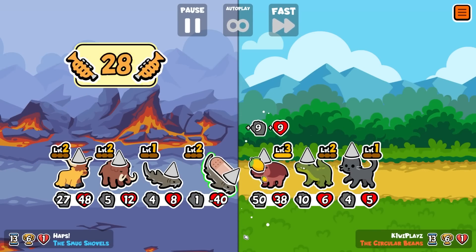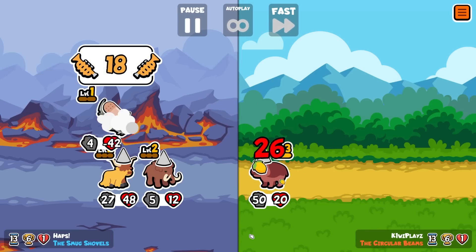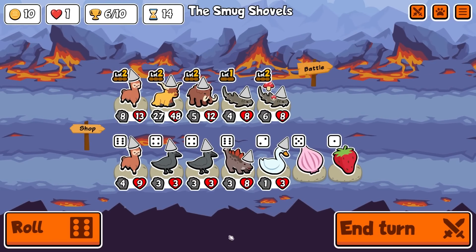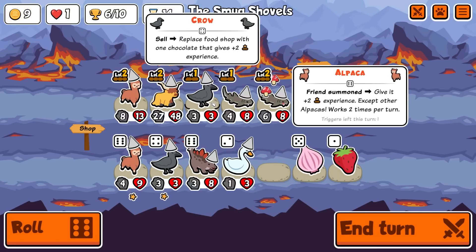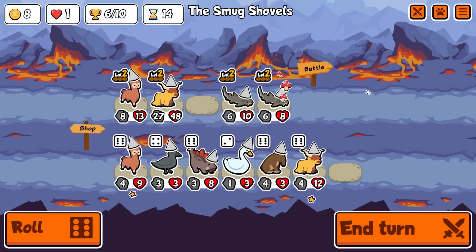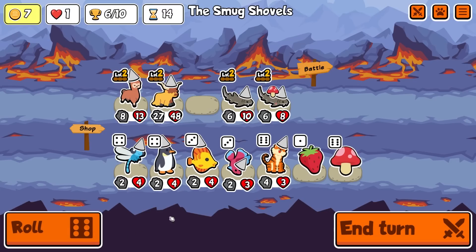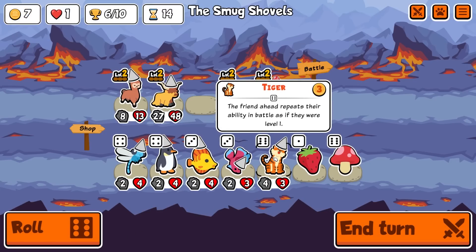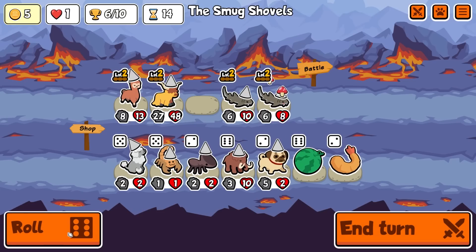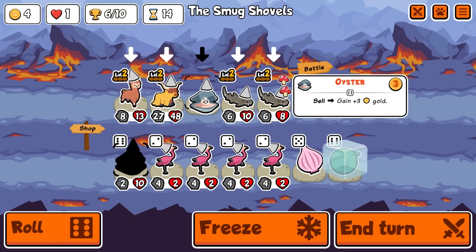That was - I was not expecting a draw there, I'll be honest. Okay, we sell you. We buy-sell here. We put this onto you. Highland Cow - we can't run double Highland Cow. We don't need to. What we want to bring in here is... we want the Pteranodon. So we're going to roll. Hold. That's big for us.